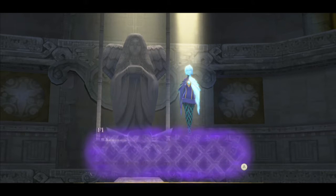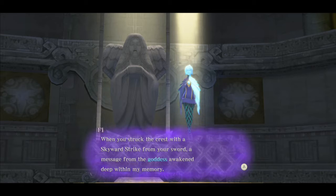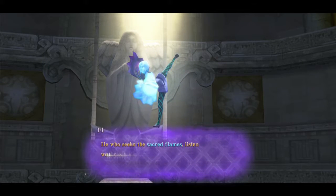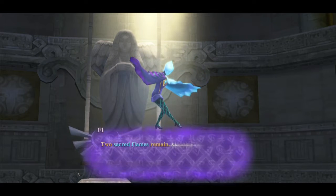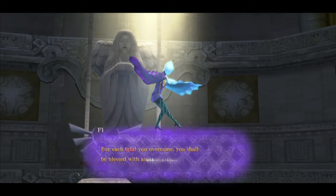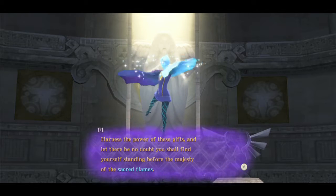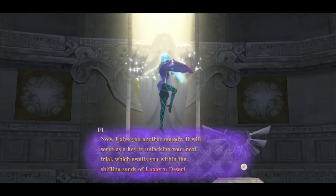Fi delivers a message from the goddess: 'He who seeks the sacred flames, listen well — I am the one guiding you from my place at the edge of time. Two sacred flames remain. Should you desire to possess them, you must obtain the other sacred gifts. For each trial you overcome, you shall be blessed with another gift. Harness the power of these gifts and you shall find yourself before the majesty of the sacred flames.' Fi then gives us another melody — the key to unlocking the next trial in the shifting sands of Lanayru Desert.